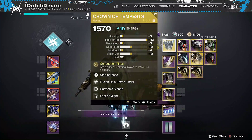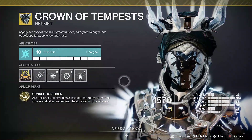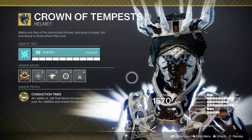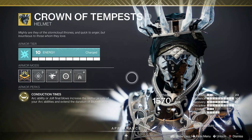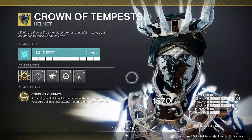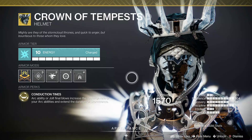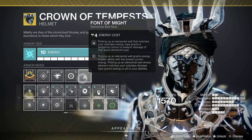I'm using Crown of Tempest. The Arc ability perk — Jolt — and Funnel Blows increase the recharge rate of your Arc abilities and extend the duration of Storm Trance. So we'll get our Arc abilities faster with this build and our super will also have an extended duration, so we can kill adds longer.